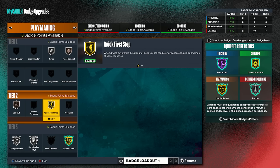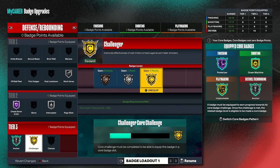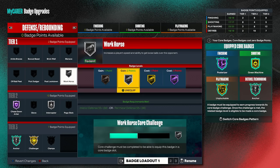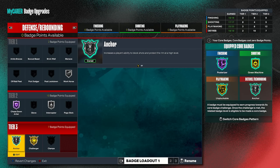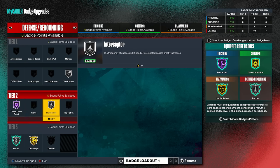For defense, if you have extra badges put them on defense before playmaking, and definitely don't put extra on shooting or finishing. I put three extra badges on finishing for six total extras. Once I unlock the core for Gold Challenger I'll get an extra badge — probably going to Gold Glove or boosting Workhorse. Right now I'm running Gold Challenger, Silver Anchor, Hall of Fame Chase Down, Silver Interceptor, and Silver Workhorse. Sometimes I swap Silver Glove in instead of Interceptor.